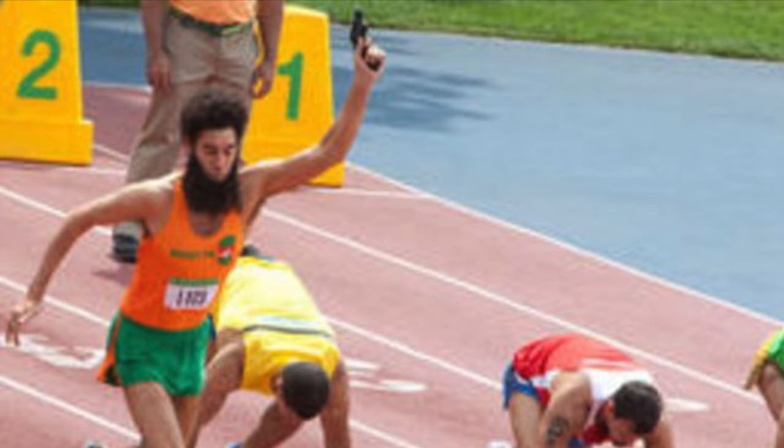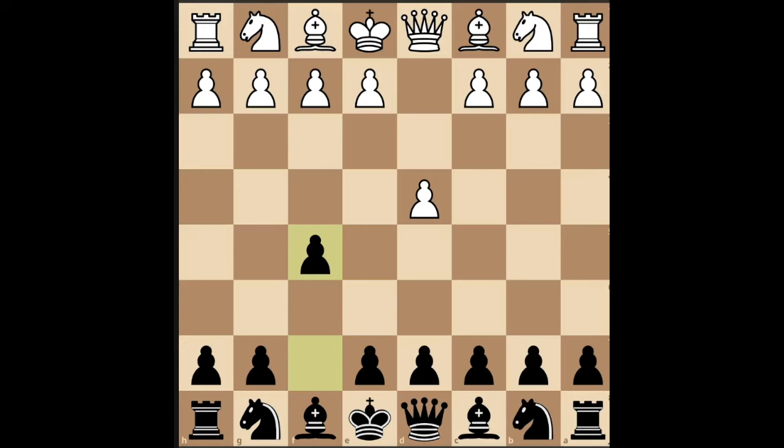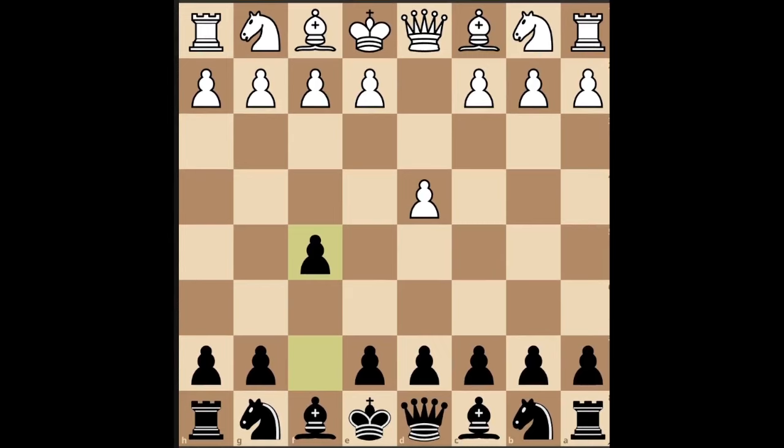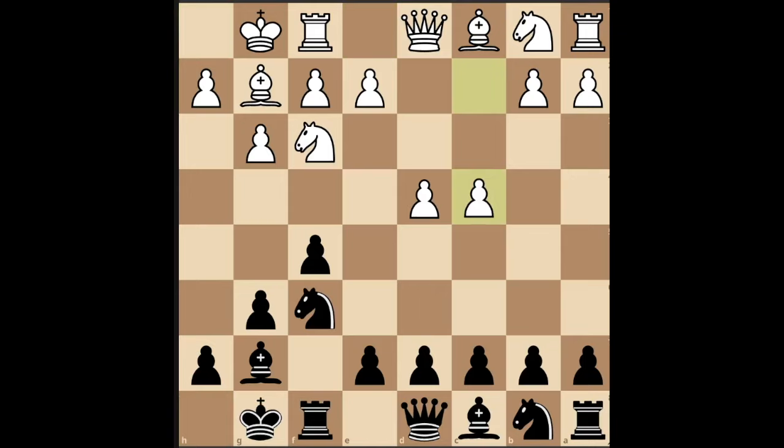The Dutch starts with D4 and then F5, which controls the center, prevents white from playing E4, and immediately takes anyone in your league out of theory. From here, the overwhelmingly most common approach for white is to play G3, Nf3, Bg2, and C4. This can happen in a variety of orders, but it's always the same thing. When this happens, play Nf6, fianchetto, and castle, and you will arrive at this position 99% of the time.